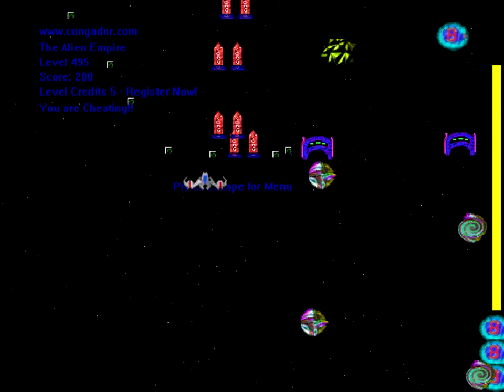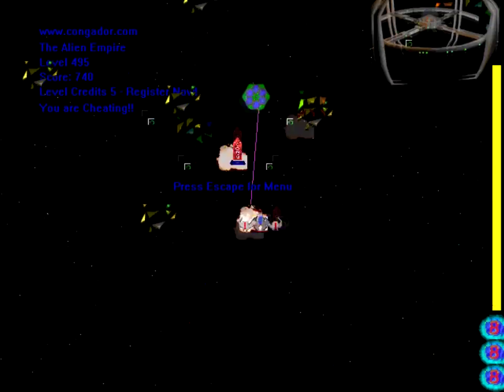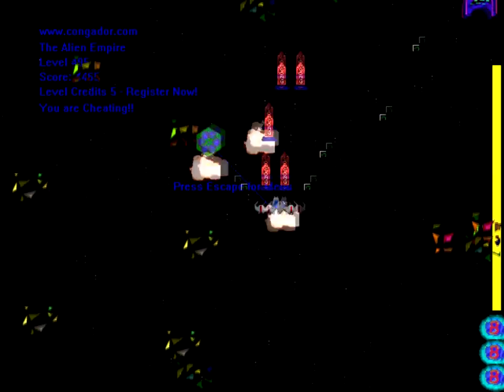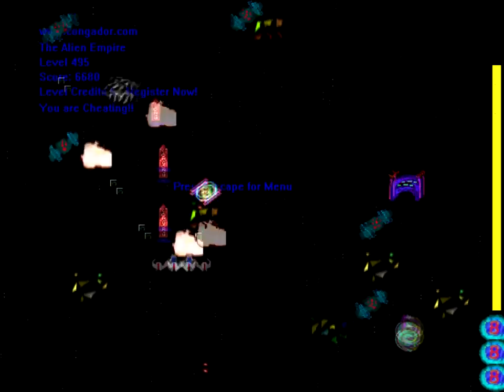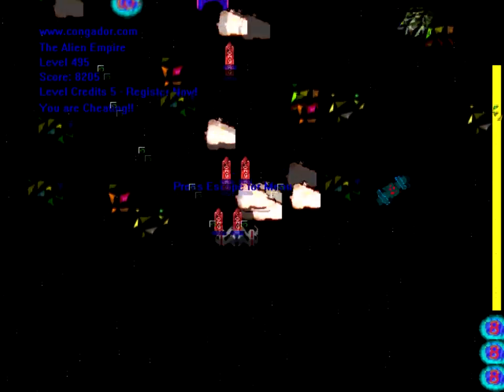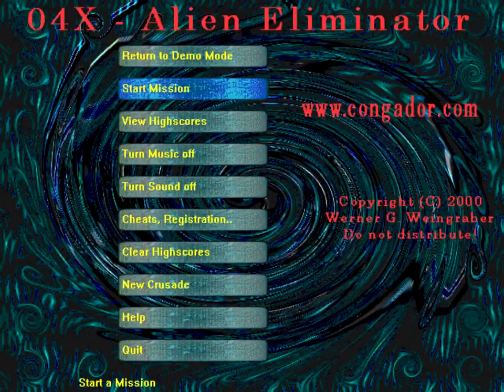This is a retrospective look at Zero Four X Alien Eliminator. It's a game where you move around and shoot stuff in space. At high levels it looks really impressive. Interestingly, even in the demo when you first start the game, it says 'you are cheating' — that's not me, I just started the game, there's no way I could have even input a cheat code. I have the unregistered version, so I only have 10 games total.